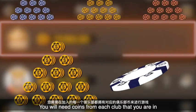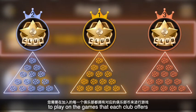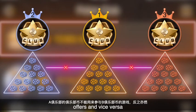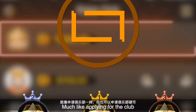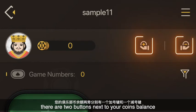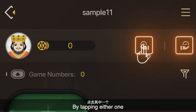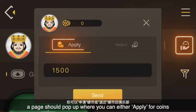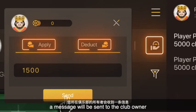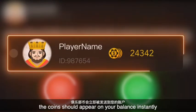Club coins are used at chip stacks. You will need coins from each club that you are in to play on the games that each club offers. Coins from club A cannot be used to play in a game that club B offers and vice versa. Much like applying for the club, you can also apply for club coins. In the club lobby, there are two buttons next to your coin balance with plus and minus signs. By tapping either one, a page should pop up where you can either apply for coins or refund the coins back to the club. Once your application is sent, a message will be sent to the club owner. Once your application is approved, the coins should appear on your balance instantly.